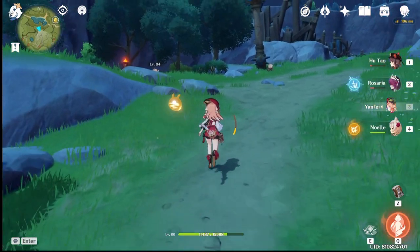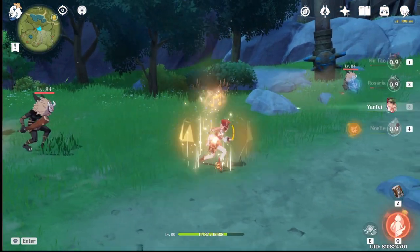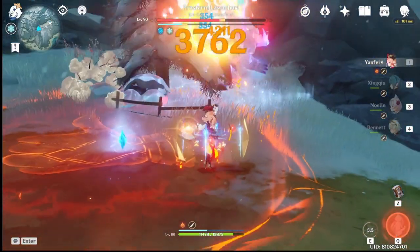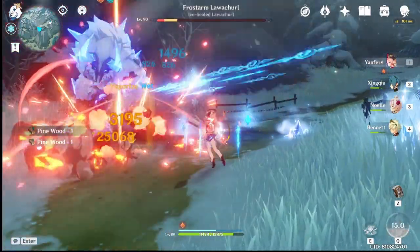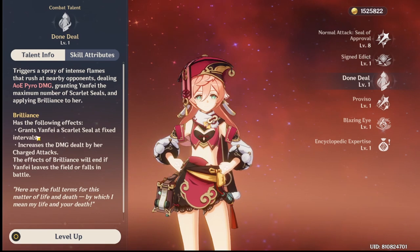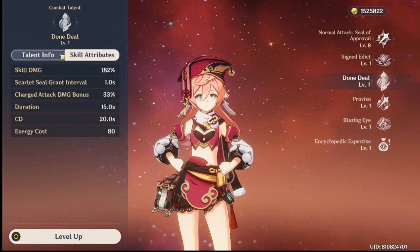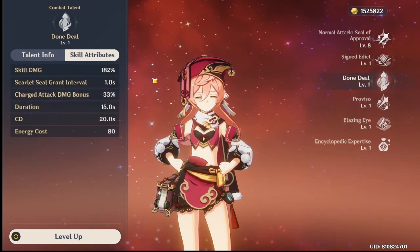Now let me explain her Q. Her Q triggers a huge burst of damage — great for Mona, Bennett, and Sucrose combos. What's important about this skill is that it grants you the maximum number of scarlet seals immediately and recharges one seal every one second. This is also a reason why you should level up Done Deal instead of Signed Edict.